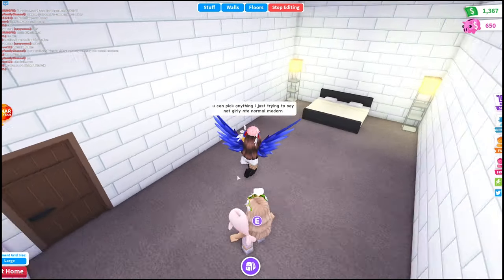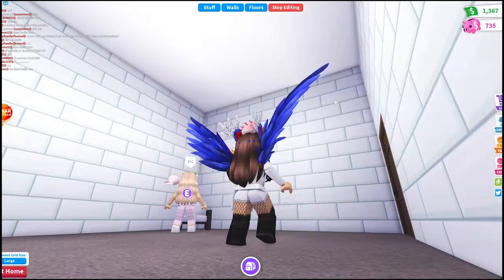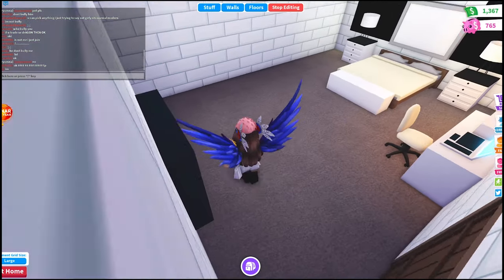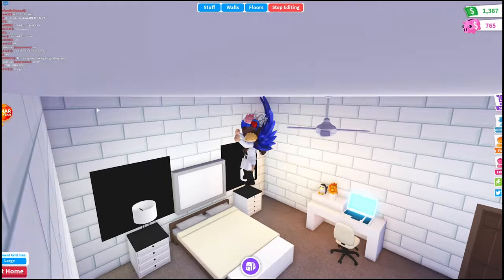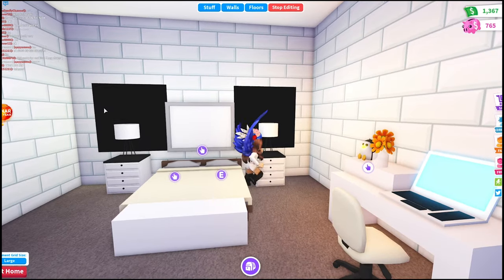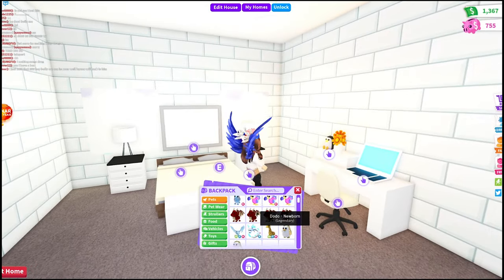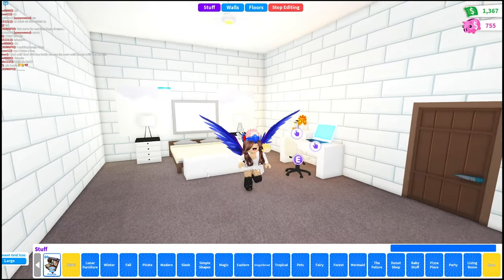I'm not sure about the modern stuff — what is really modern? She doesn't need to make it super modern. Someone is texting me right now saying they or he got a free pet, and right now I'm doing a build. I might give it to her. Right now I'm not sure — she can just go ask somebody else if they're available.